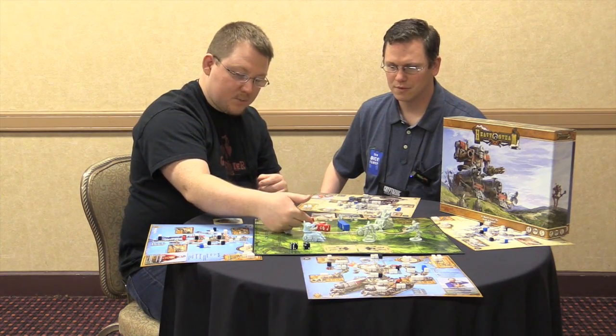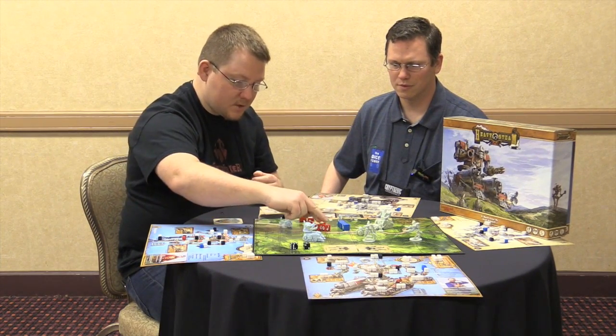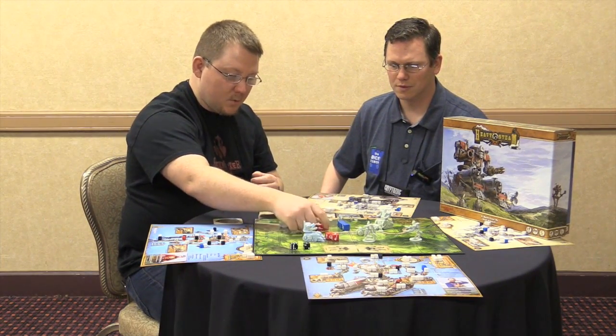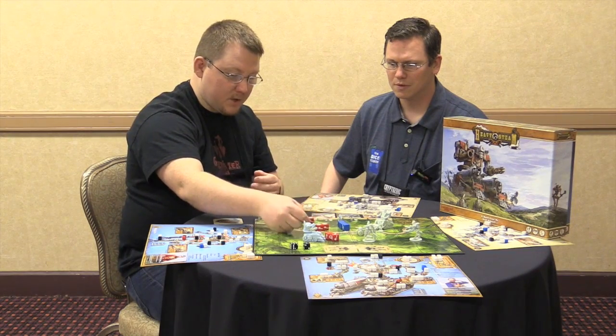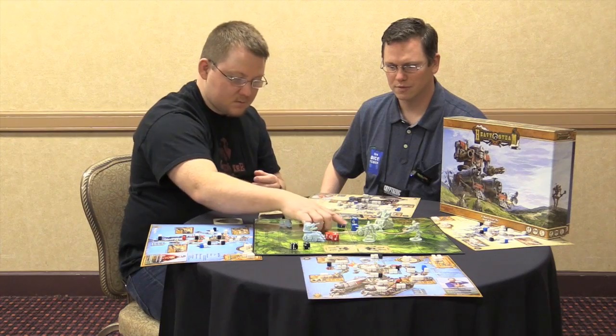You count the number of symbols versus the number of symbols of the defender — the tie goes to the defender. With one catch: there are also critical symbols, where the second check has you count how many critical symbols versus how many critical defense, versus normal and critical.